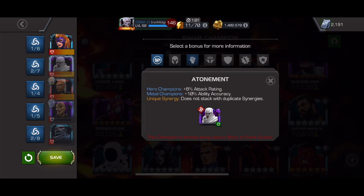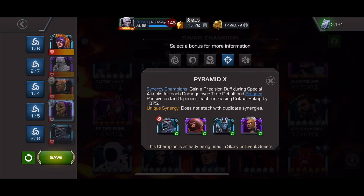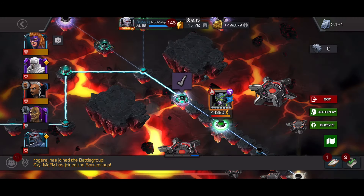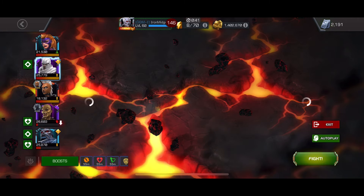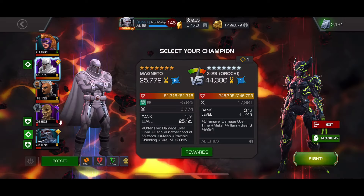I have the Titania Synergy, very powerful — I used it for Glycon. It means that when you use a special attack and it deals damage, it doesn't give any power to the opponent. The other main things are Horseman Apocalypse, which gives extra attack rating and an Unstoppable Safety Net, and also White Mag's Pre-Fight and Synergy, just for extra attack rating and ability accuracy.